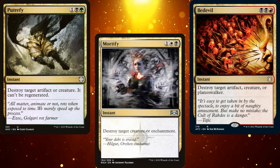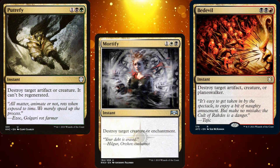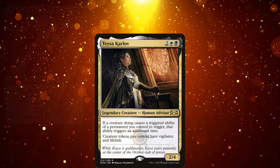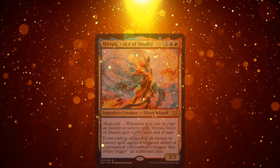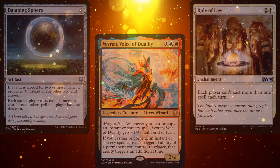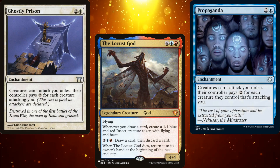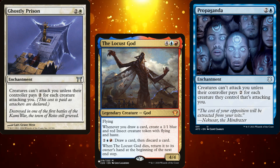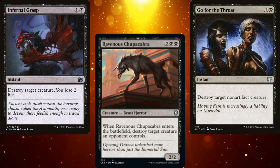My general rule of thumb is to keep two things in mind with your interaction. First, you want to have the ability to remove any kind of permanent — not always possible depending on your color identity, but it's important to have a variety of removal. Second, remove cards that stop your deck from playing. Ask yourself: what is your deck's strategy? If you're running a death triggers deck, you want to be able to remove a Leyline of the Void or a Rest in Peace. If you're playing Spellslinger, you want to destroy a Damping Sphere or a Rule of Law. If you have a go-wide strategy, Ghostly Prison and Propaganda put a damper on those plans. Keep in mind cards you don't want to see hit the table against your deck, and make sure you have answers for them.